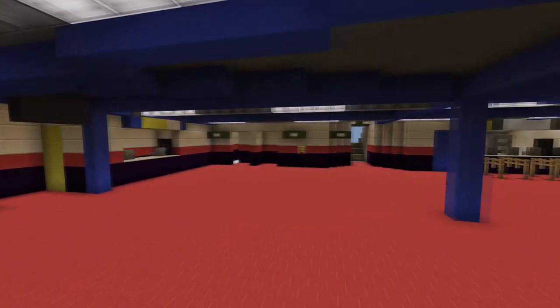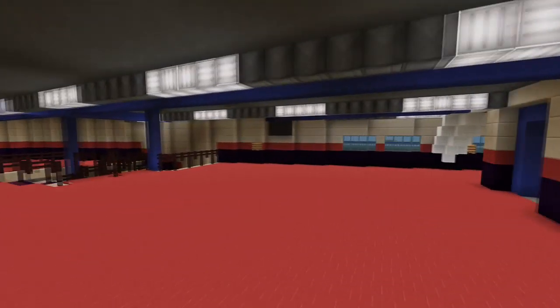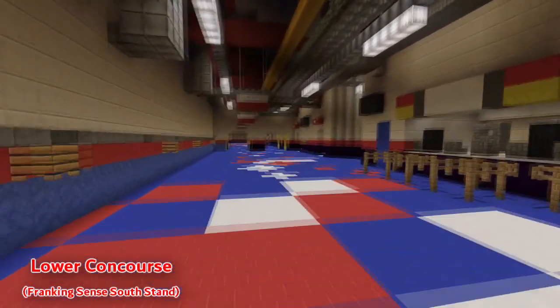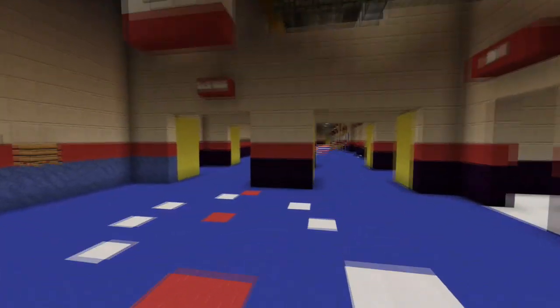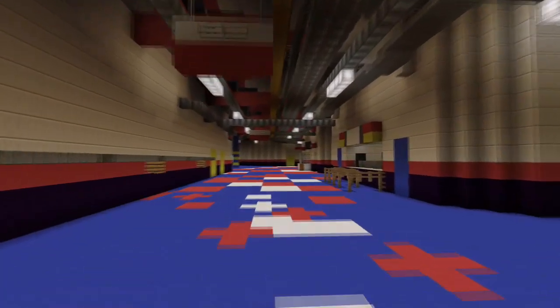The largest events generally take place in the Premier Suite located in the Nat Lofthouse Stand. Initially Reebok's headquarters were located in the north stand, but the space is now occupied by the law firm Keoggs. All of the inner workings of the stadium, such as player and administrative areas, are located in the west stand.